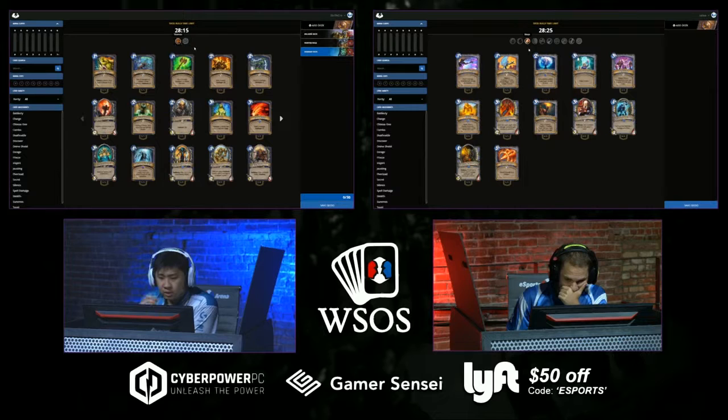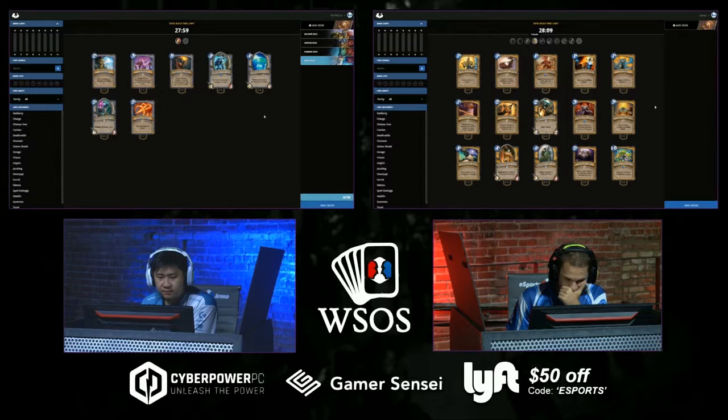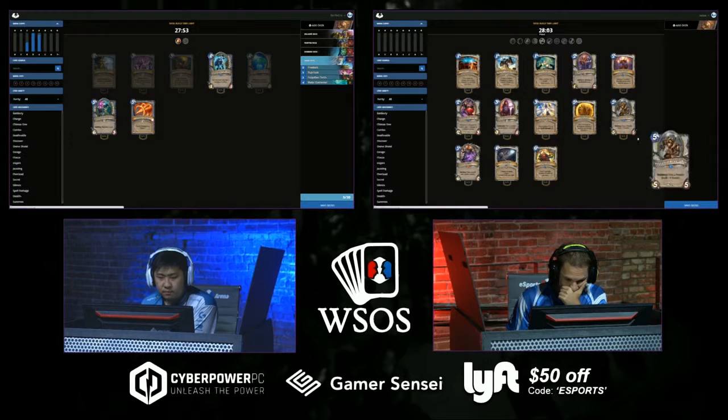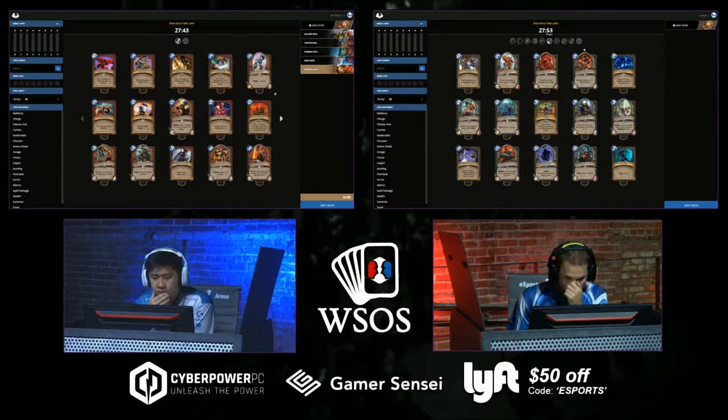Strife is currently taking a look at all the neutrals. He probably looked at Hunter and thought he had a few good cards. Over in Shaman, Strife's got Hex, Flamtongue, Fire Elemental — he has two pages of Shaman cards which usually just means you probably have enough to make a deck. Judging by about 10 good cards — a couple Conjurers, a Frostbolt, a Torch, Dupe. Animated Armor is actually not so bad. A four-mana four-four that prevents you from dying — it's like Bulwark Shield.